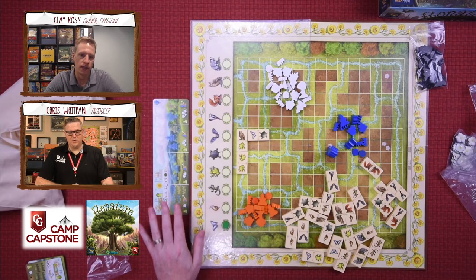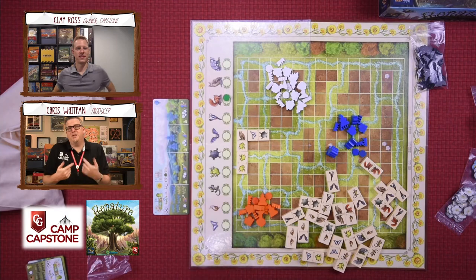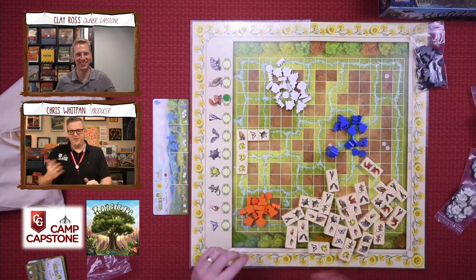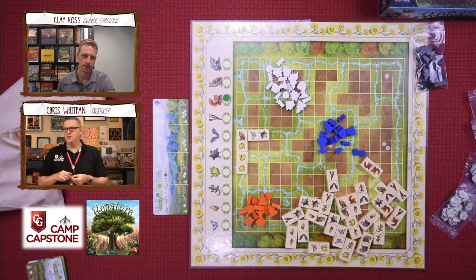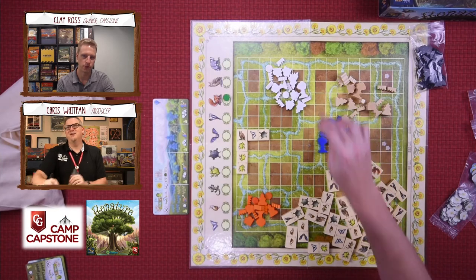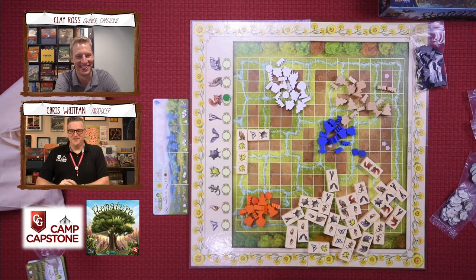You can earn special actions via cloud tokens that you can spend to change that wild — so you can move it to the red squirrel, for example. You have some flexibility. Your player boards also give you a specific amount of wood and some neutral-colored pieces. Everybody gets a little bit of neutral, and the neutral pieces — what you can do with them — are devilish and so fun.